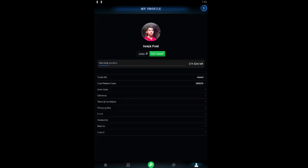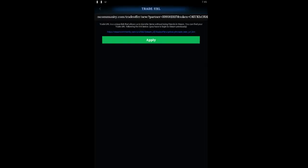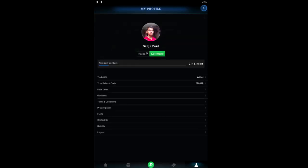If you want to add your trade URL, you can add it from that option as you can see on screen. If you want to get 10 points, you can add this referral code — the code will appear on screen right now.